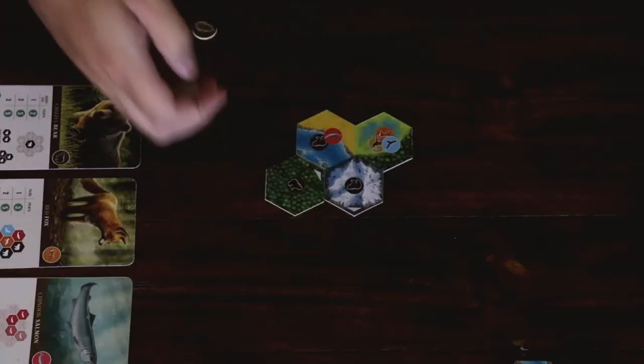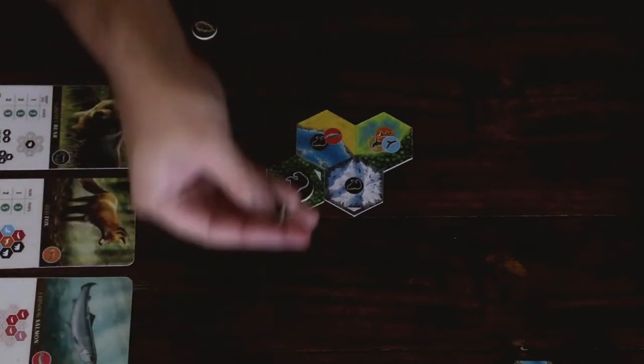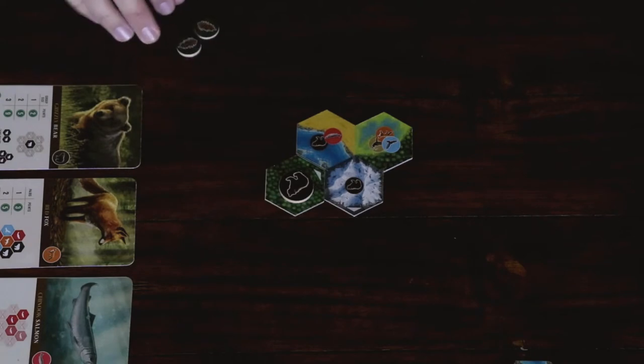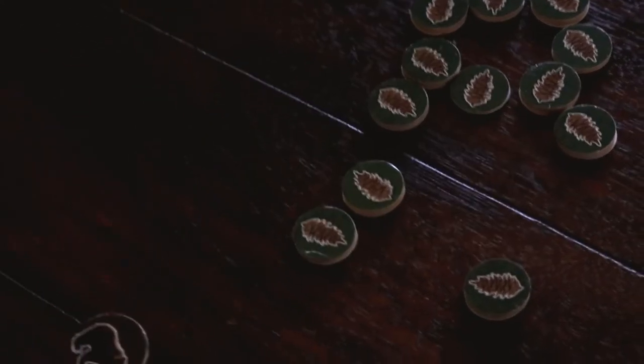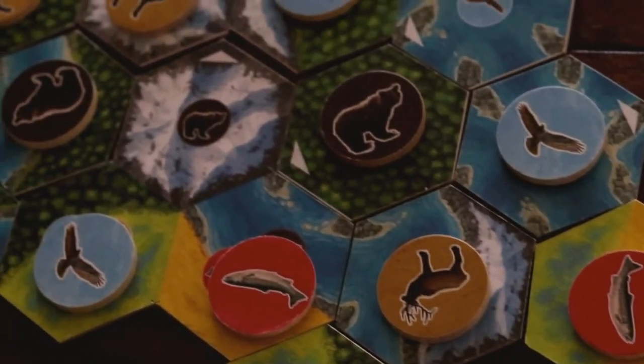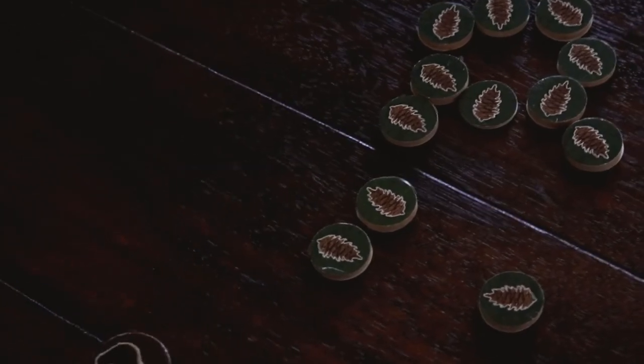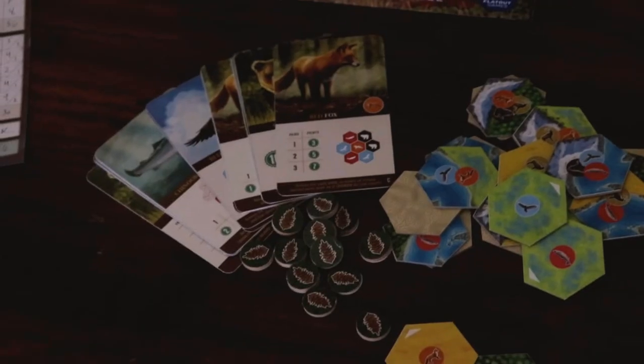There are special tiles that if you play an animal on them you can get a pinecone. Pinecones are used to clear out the market of tiles available, grab different combos of available resources, or just as endgame points. Once the game ends, players count their largest area of each terrain type and get a point for each tile it spans, they get a point for each pinecone they have, and then they get points based on the animal cards that were in play.